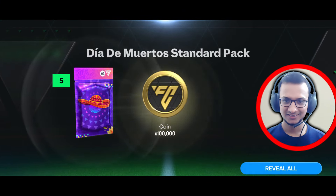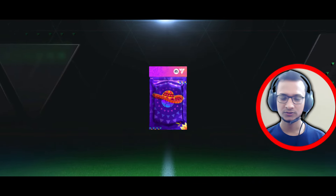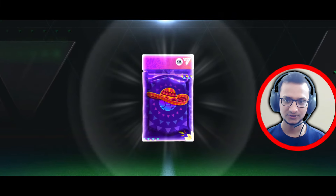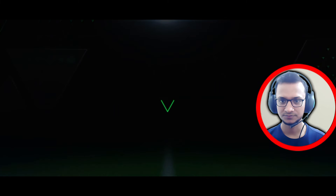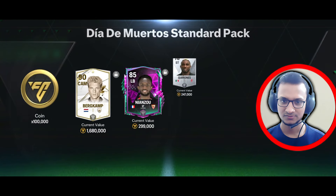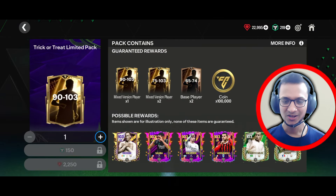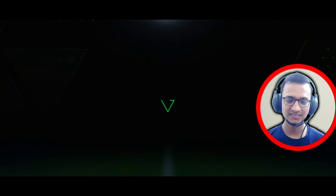Three million coins — not bad actually. Well, actually it is bad, because within 4,000 gems I got 15 million, so compared to that it's seriously bad. I'm not liking these packs anymore. The other Mortals pack — show me a walkout! Five million coins. And again, the other Mortals pack. It's Park Cam — so it's a loss again.